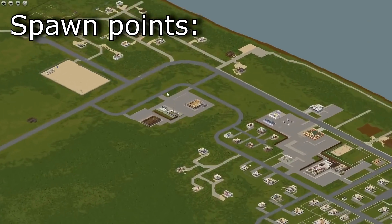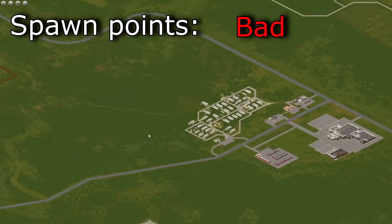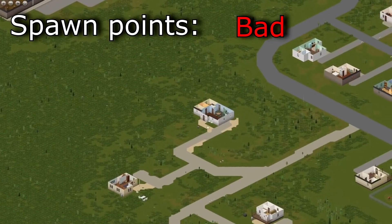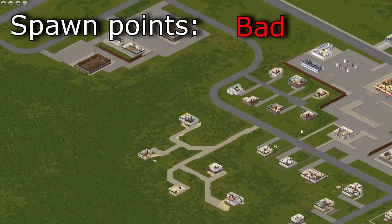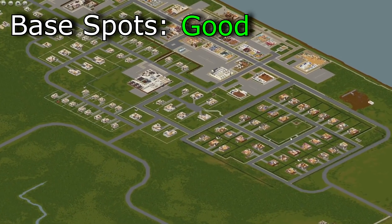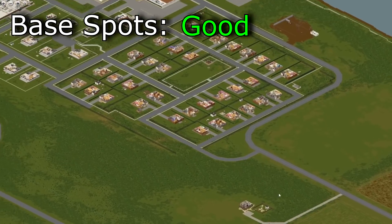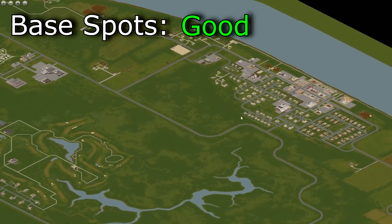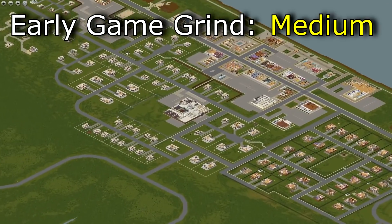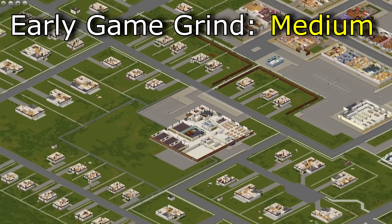Spawn points? Bad. I have to say bad because overall you will mostly spawn in the poor parts of town or the trailer park. Only semi-good spawn points would be in the middle or the bar because you can get good weapons. But then you have to walk east to find houses which are also pretty poor, so spawn points are definitely bad. Base spots? Good. The base spots in Riverside are very good, with gated communities fully stocked up and walled off, a farm to the east and other really good spots. Early game grind potential is medium — with bad spawn points you won't be able to access the school so quickly, giving it a medium rank.